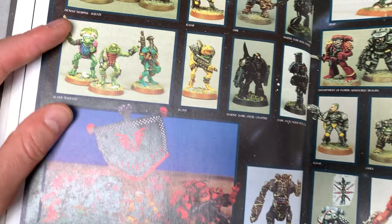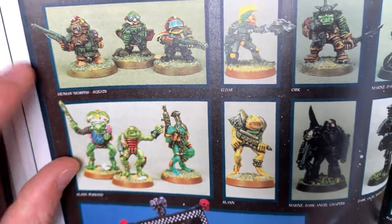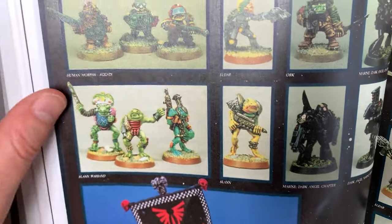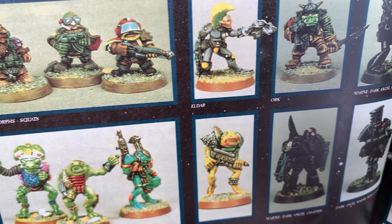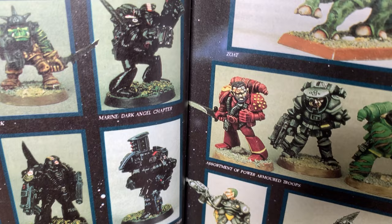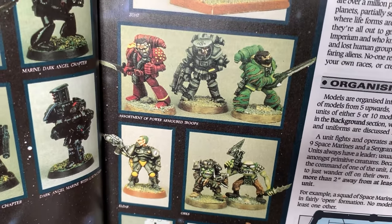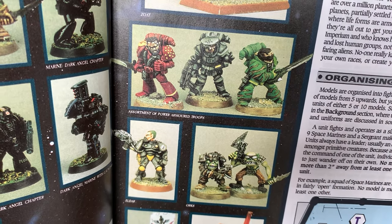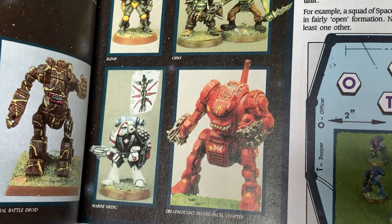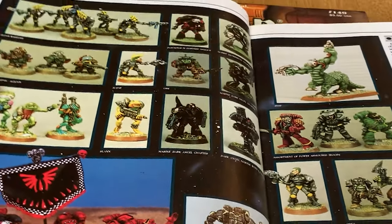What I think is awesome is you've got all of these really out-there models — I love the Slann — and you've got your staples like orcs and Eldar, squats, space marines, and even random people in armored suits. Those are the first early dreadnoughts.